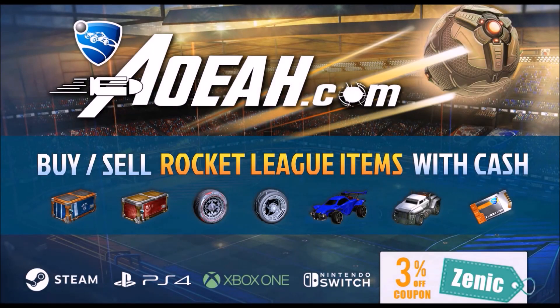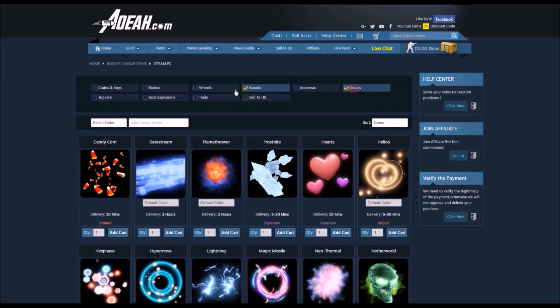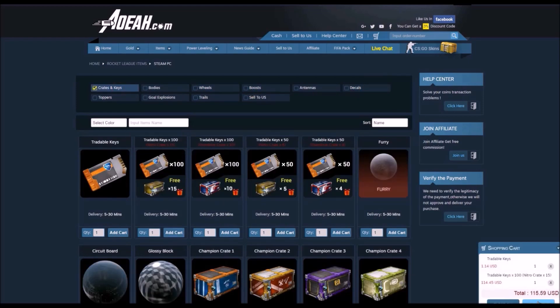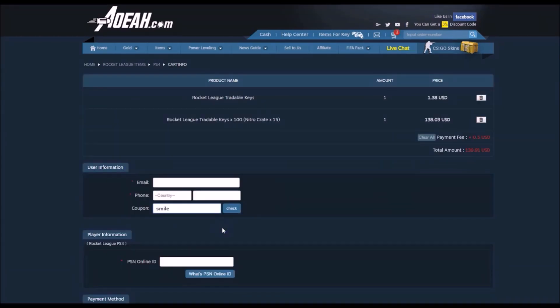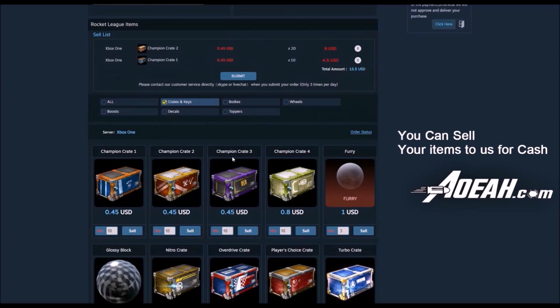Before we get into this video, I'd like to give a shout out to AHEA for sponsoring this video. If you guys want to pick up cheap and reliable Rocket League items on one of the most trusted sites on the internet, make sure you check them out — first link in the description. You can buy and sell your Rocket League items, and use code ZENECATCHECKOUT for 3% off your orders.